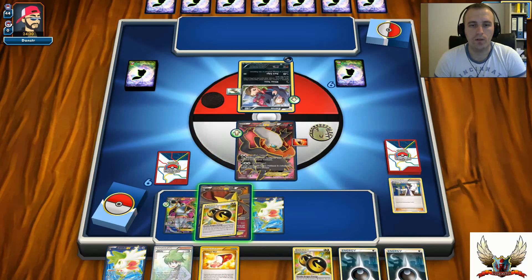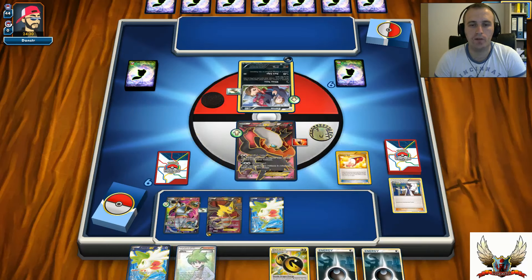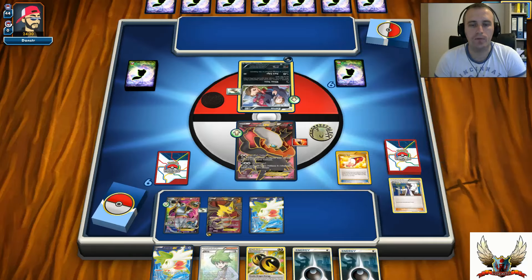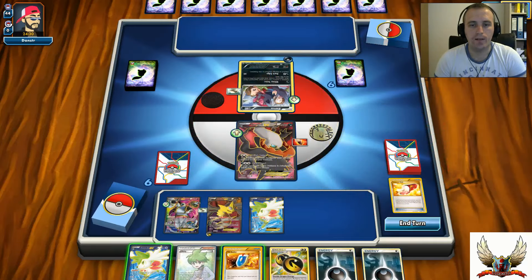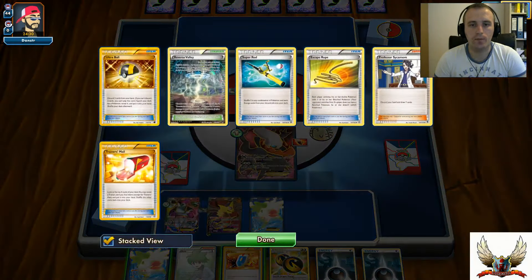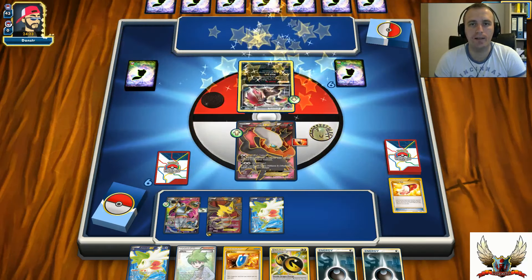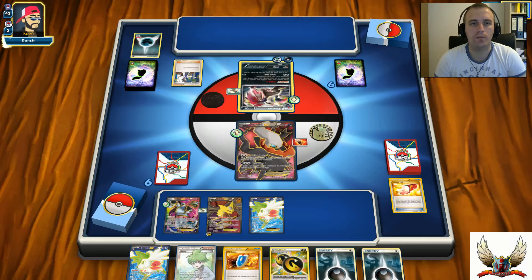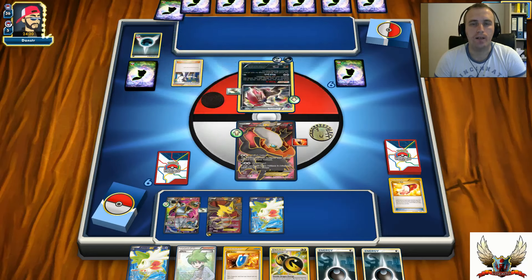There's a Double Dragon Energy onto my Giratina, and I'll play Trainer's Mail. Maybe I can hit Xerosic and a VS Seeker - I'll grab that VS Seeker for now and pass my turn. I don't want to attack with Giratina right now. I can see a Double Dragon Energy on my opponent's Zoroark, so he decided to attach Double Colorless instead of a regular Darkness Energy.